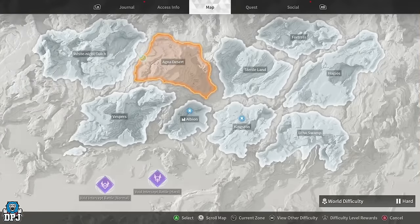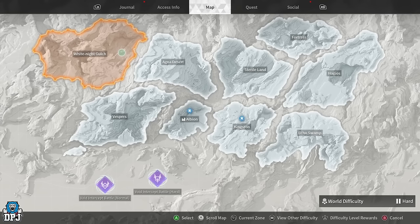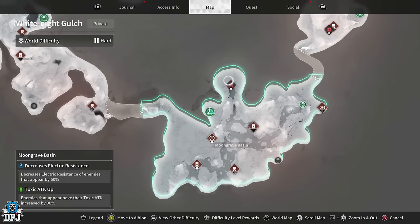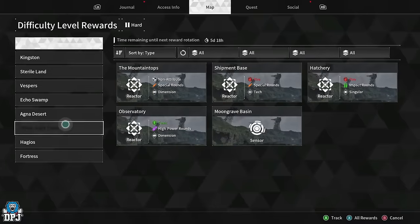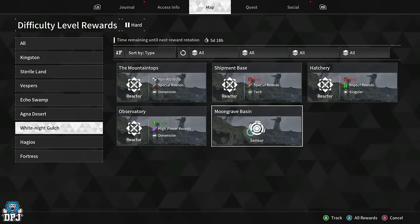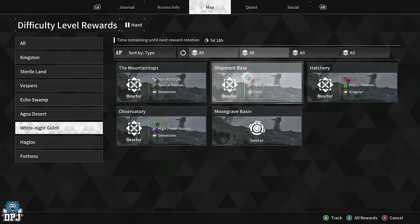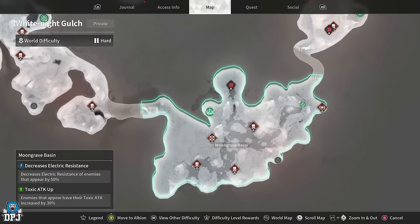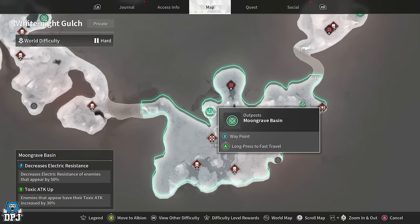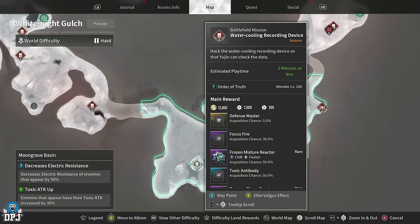The final farm for solo players takes place on White Knight Gulch. You want to come down to the very bottom of Moon Grave Basin and run the mission called Water Cooling Recording Device. For a limited time you can also farm sensors at the same time — about five days left to do that. When this rotates, someone did the math and you can earn up to 400,000 Kuiper per hour if you build right.